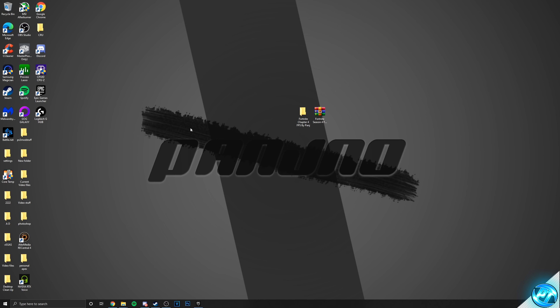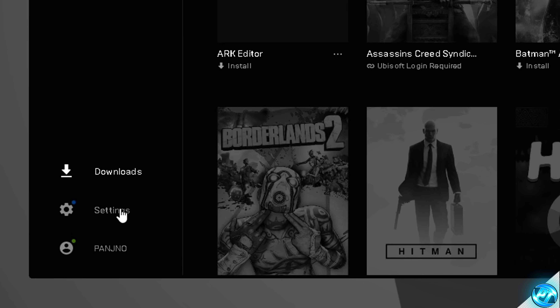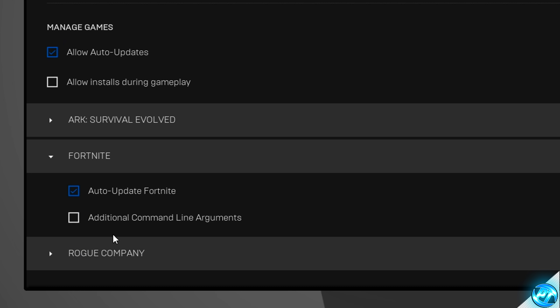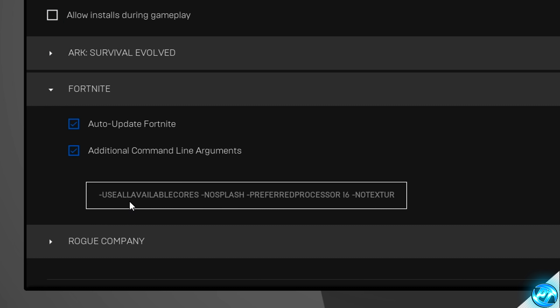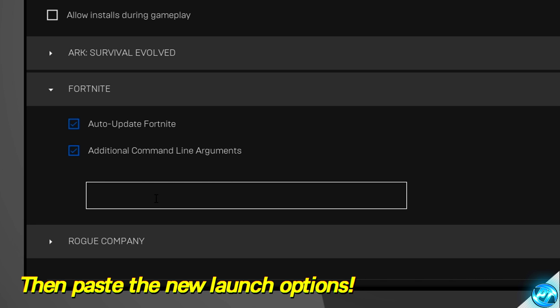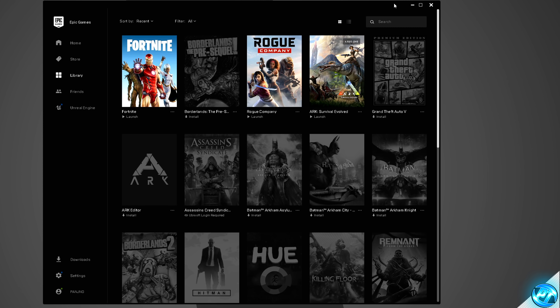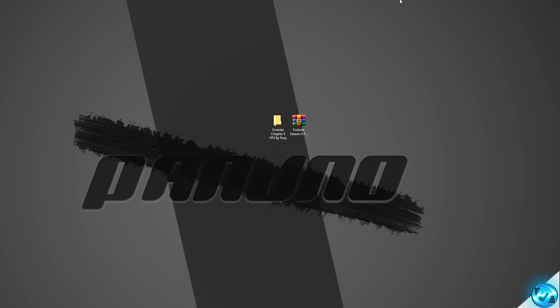Exit out of Task Manager, go inside the Epic Games Launcher, navigate to the Settings tab at the bottom left, scroll all the way down to Fortnite, and click on the option for Additional Command Line Arguments. If there are any already in here, highlight all of them and remove them, then right-click and select Paste to paste in our brand new optimizations. Click on the drop-down menu, click the back button, minimize out of Epic Games, and we're good to go.